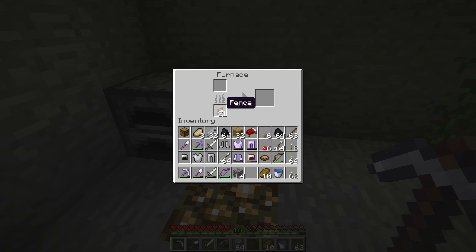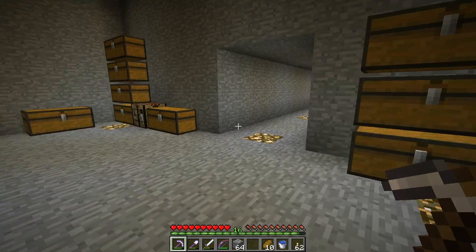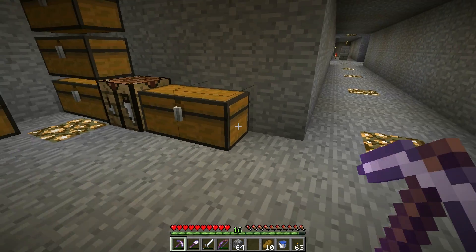I got another stack of fence posts and I've been using those to smelt things — they burn in a furnace. One full stack of cobblestone used that many fences, and that was a full stack. So I think they burn about as fast as wood planks.